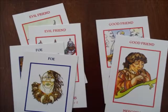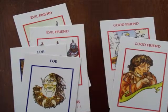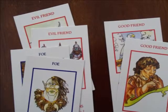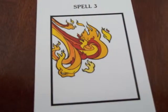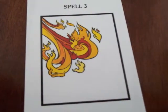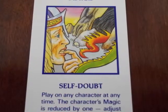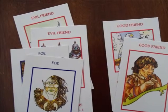Encounter cards are the meat of the game. There are some cards that can only be used by good characters and some that can only be used by bad characters. There are foes which the bad characters may play on good characters, spells, equipment, and most may be played at any time. Black cards are placed in front of a character and don't count against their hand limit. Red cards are also placed in front of a character but do count against the hand limit. Blue cards are played and discarded immediately. Remember, only good characters can play good cards and only evil characters can play evil cards.